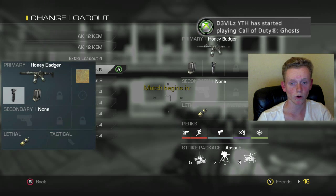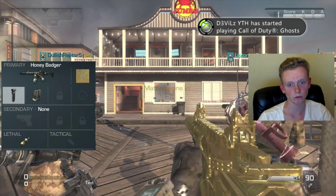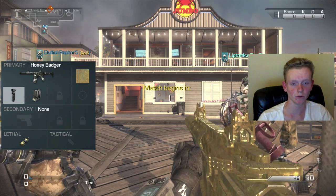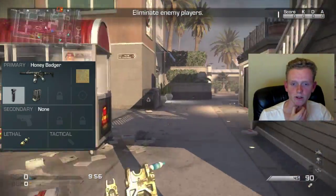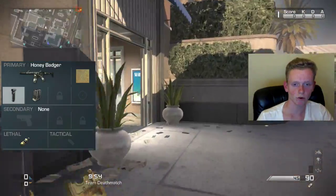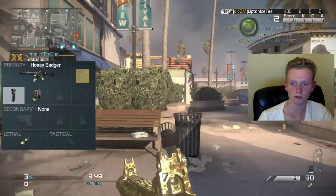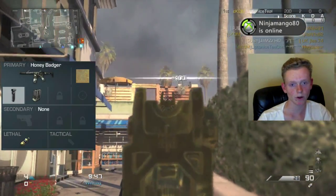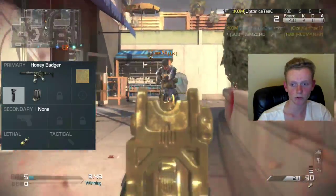Extended mags gives you more ammo so you can get double, triple, quad feeds if you want. It also gives you a lot better accuracy with the grip on there. On this class I also take a Semtex so you can control an objective from a distance — you don't have to worry about actually getting there and shooting them off it.